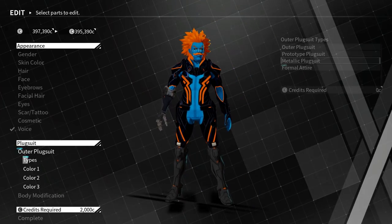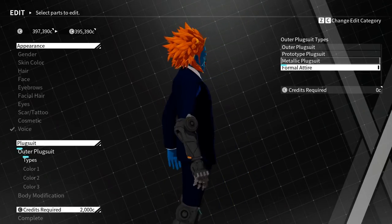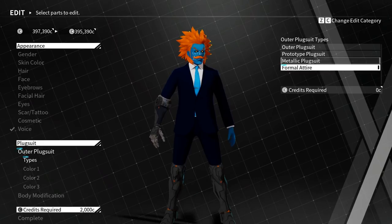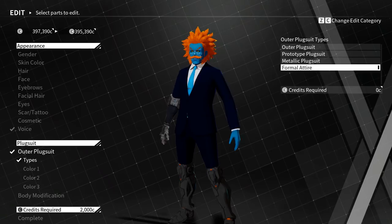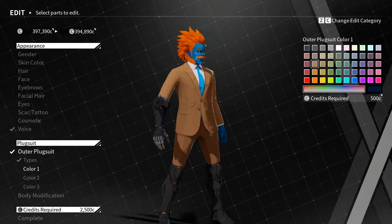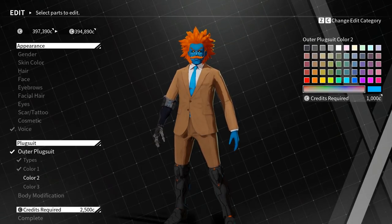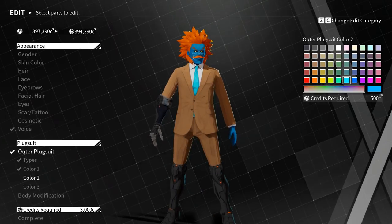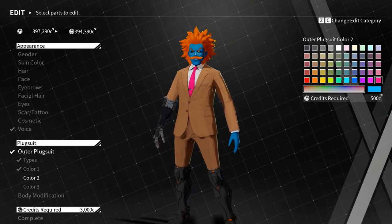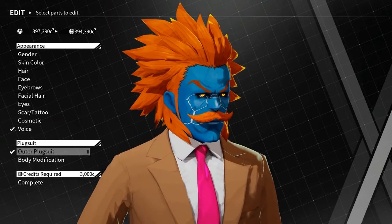Okay, Outer Plugsuit. Like I said, did some wailing. What do you guys think? Do I go full dad here? We're going full dad. Dad would have like a tan suit with like a red tie — actually a blue tie. Ooh, hot pink tie. I'm digging that. Is this the undershirt? I don't actually know if there's a color on this one. Okay, cool.